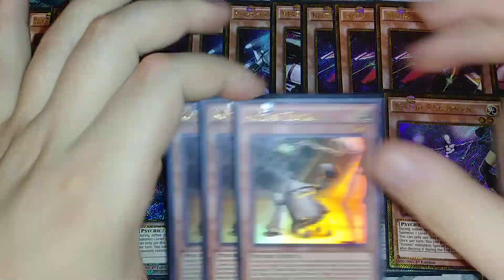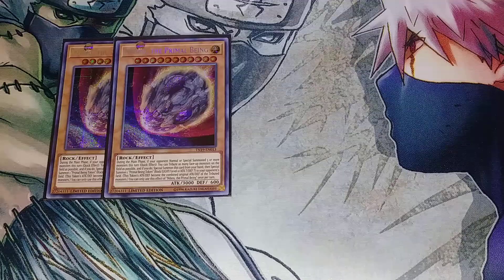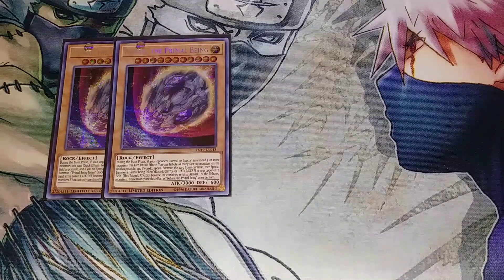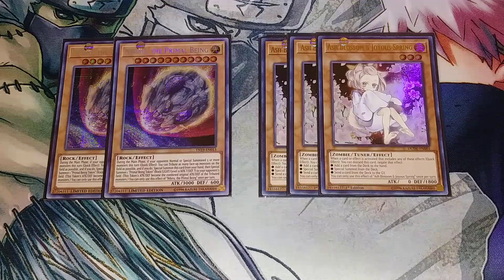That's it for the Cosmo monsters — let's get into the hand traps. We're going to be playing 2 copies of Nibiru because it is space-themed, and Nibiru is really helpful because it board-wipes your opponent and puts a really big monster on their side of the field. We have an easy way of getting rid of the token via Cosmo Dark Destroyer — Dark Destroyer summons, pops the token, and then you keep Nibiru on your side and attack for 3k. We also play 3 copies of Ash Blossom to stop our opponent from adding from deck to hand, special summoning from deck, or sending from deck to graveyard.